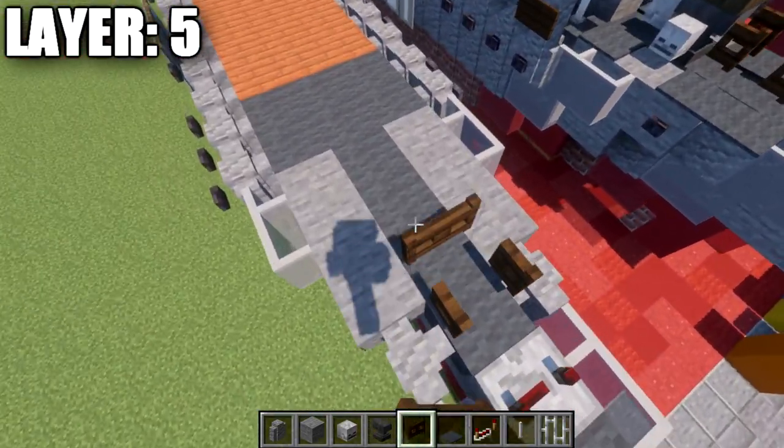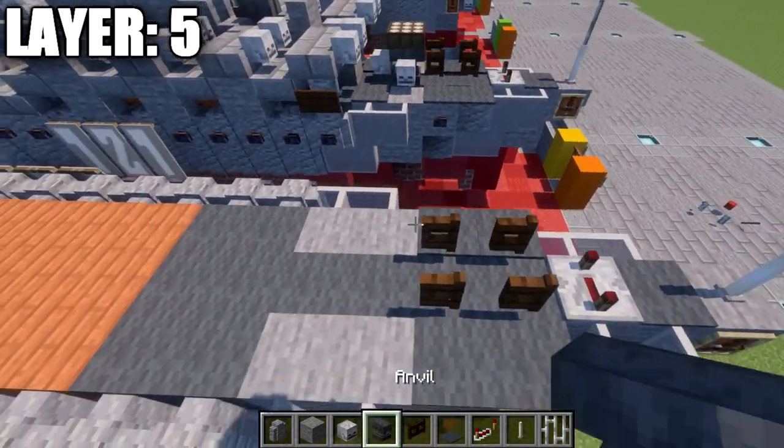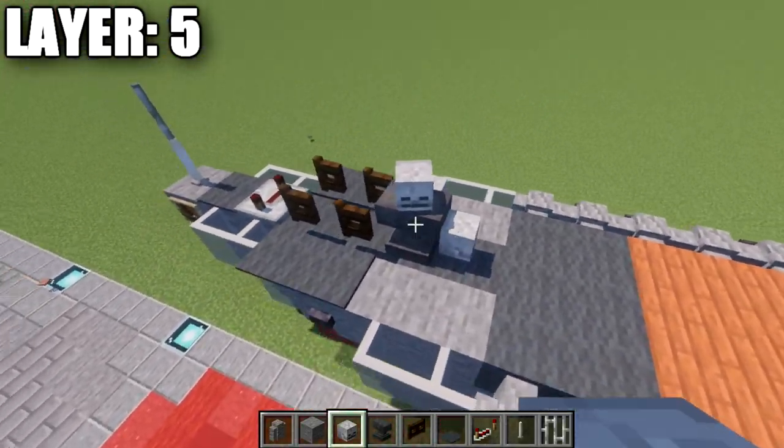At this point, we're going to place down two dark oak fence gates along the side, then two gray carpets to the side of those fence gates. At the end of those fence gates, we place down an anvil, followed by skeleton skulls wrapped around the anvil.